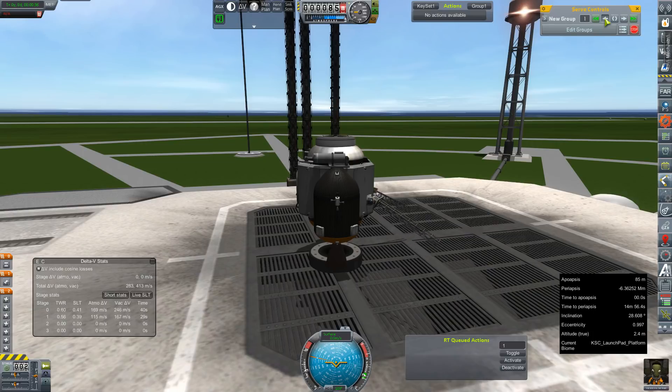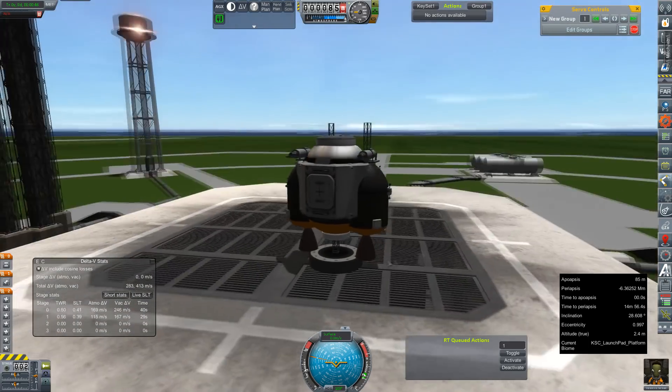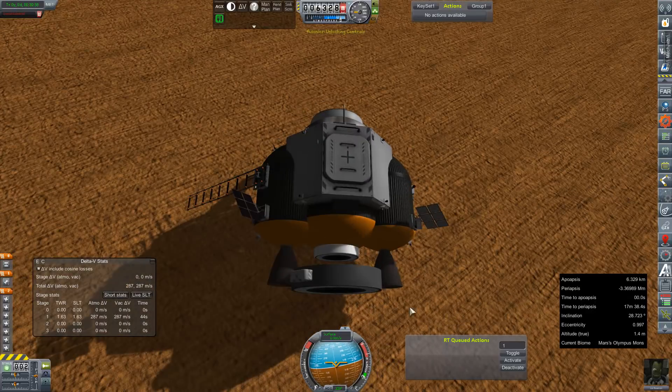I'm really hoping we can detach them before launch just to save the mass. Those might create some kind of issue with that rocking forward. Anyway, I'm very happy with this prototype. So I think we can go ahead and radio on out to the crew on Mars and see if we can't get this thing rolling.